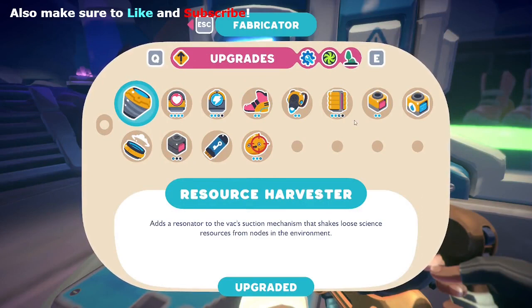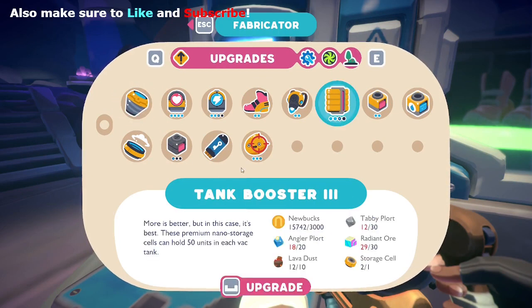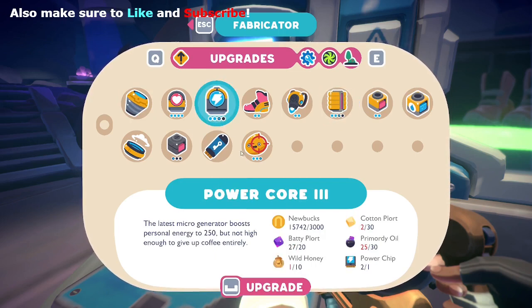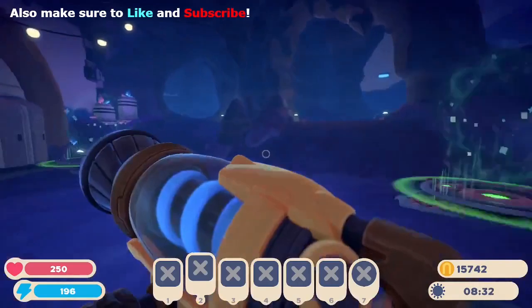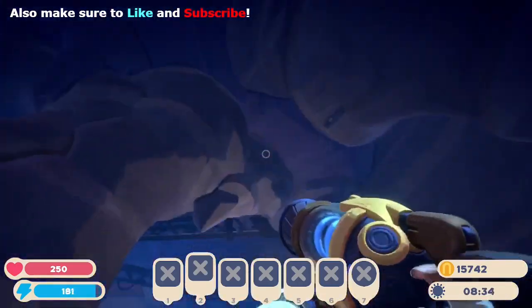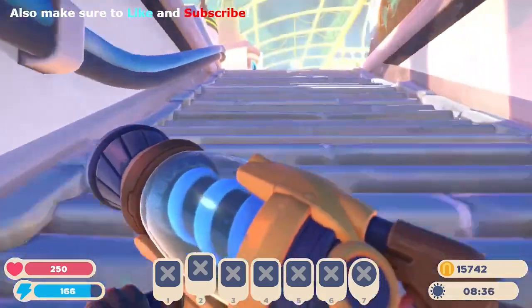The only things I have to upgrade more are this tank booster and the power core. But right now I'm doing golden sure shot — I just need sunset and gold plort. But this is about glitches, and glitches are glitchy.